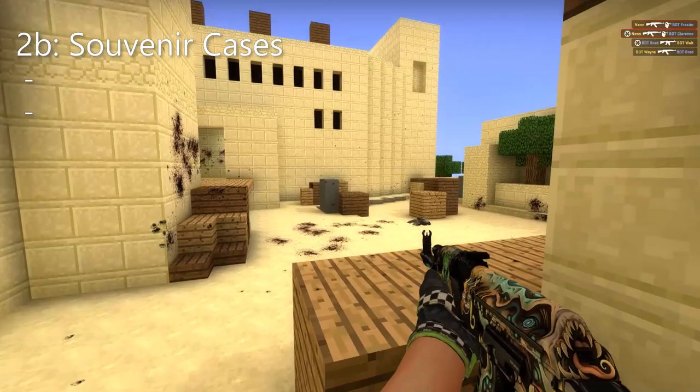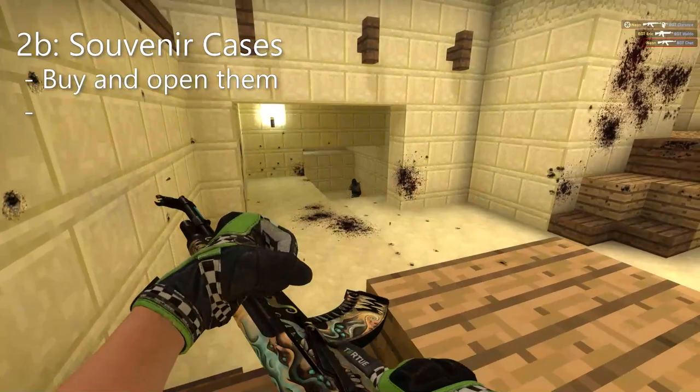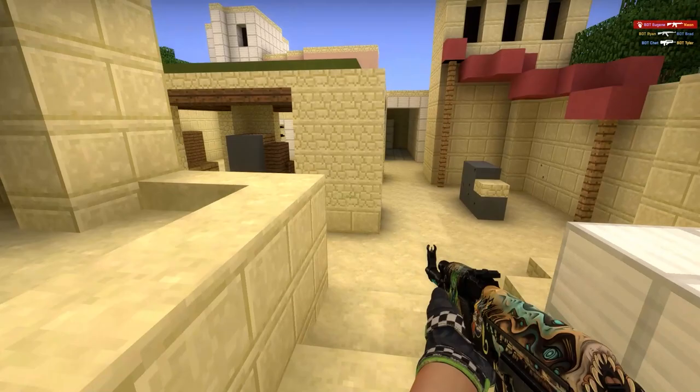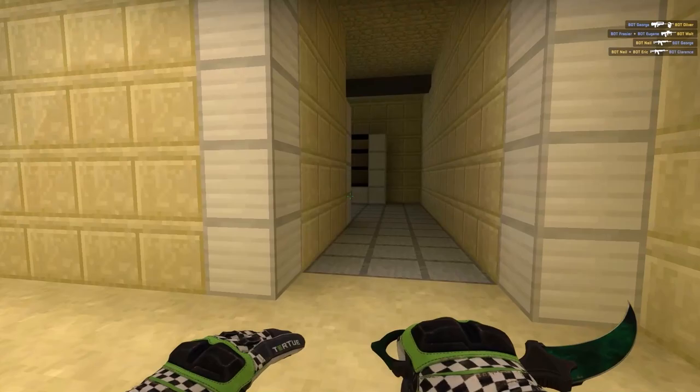Souvenir cases — here you also have two options, although the second one is by far the better option. You can buy them and open them and hope for a good skin to appear, or you could just buy them and keep them to sell later. Like with the operation, I expect 90% of the cases to be opened right away, so keeping the case is definitely the better option if you want to profit from it.